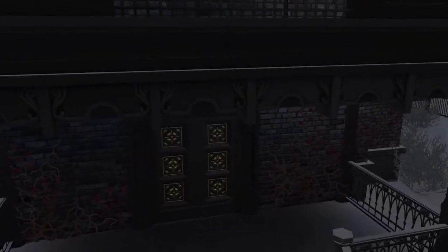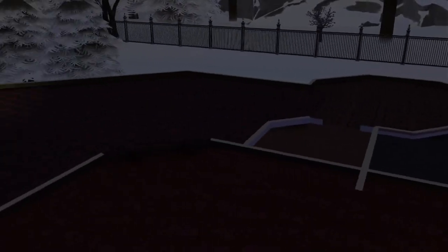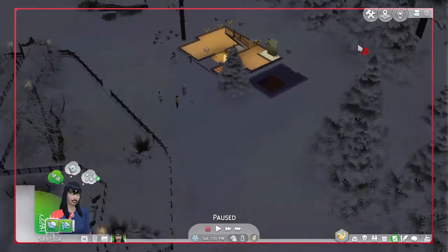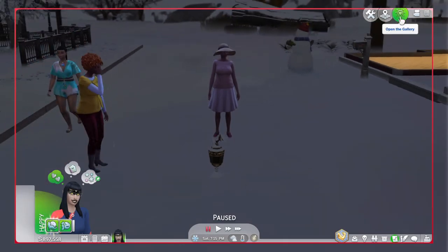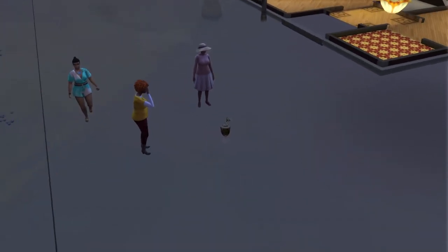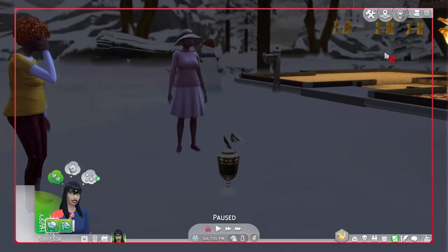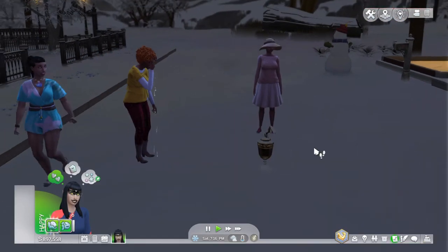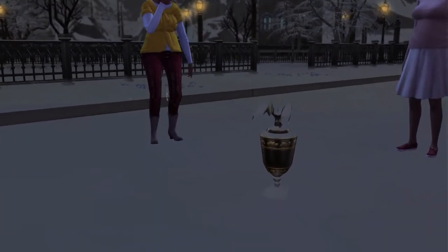He was there until I killed him. This is where Vlad lives, or where he used to live until I killed him. Vampires have a special urn and grave. This is what the urn looks like — it has a bat standing on the urn.